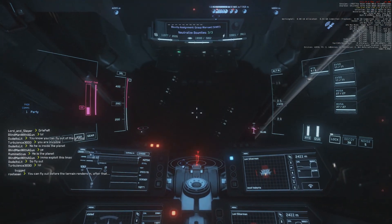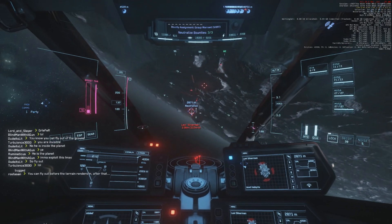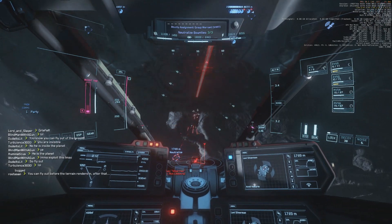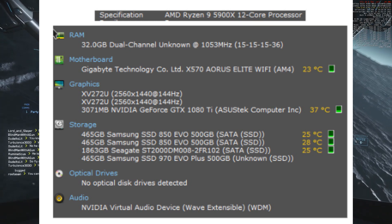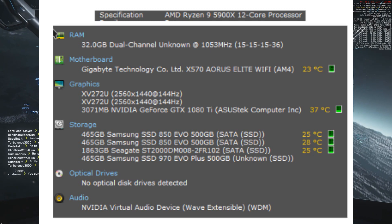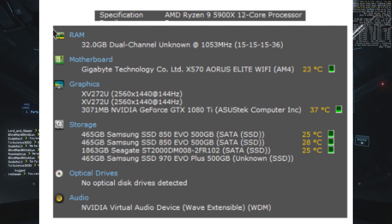This proves that upgrading some of the less important components like your graphics card will only provide marginal improvements in performance. For reference, my current specifications include a 500GB NVMe SSD, a GTX 1080 Ti with 11GB of VRAM, a liquid-cooled Ryzen 5900X, 32GB of DDR4 memory, and a 1440p 144Hz G-Sync IPS display.